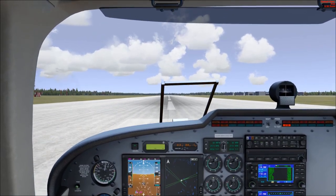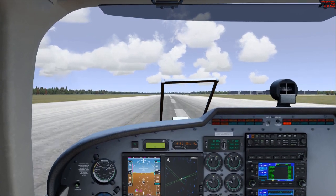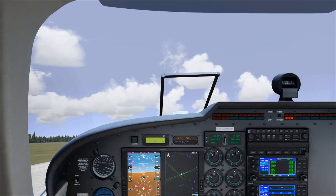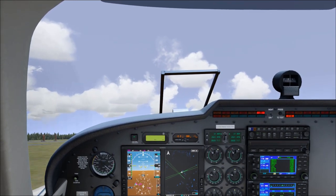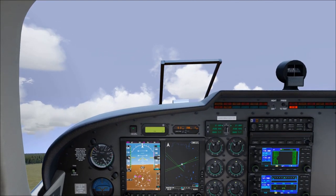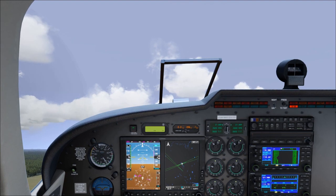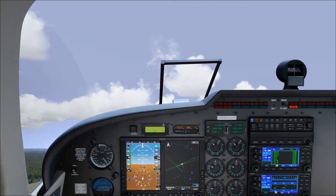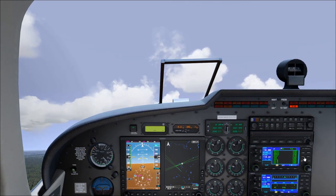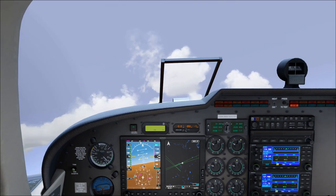The Seneca has counter-rotating props so there's not much P-factor — it's holding us pretty straight. Past the red line, rotate — gear up. We should be at blue line speed now. The Vref speeds aren't shown on the speed tape on the PFD, which is unfortunate. Holding about 100 knots, which I believe is Vy. At 500 feet we'll reduce manifold pressure. Just doing a quick hop down to Craig — taking her up to about 2,000 feet and turning south.